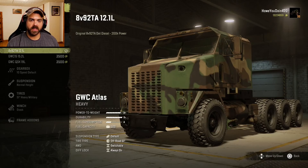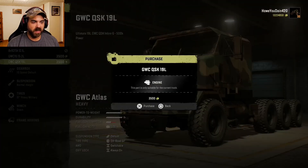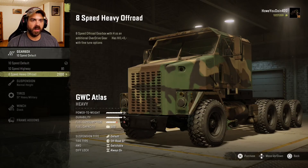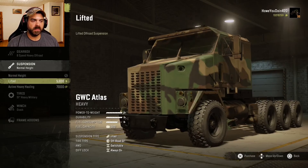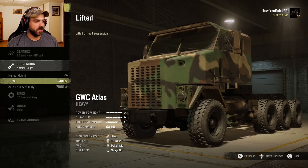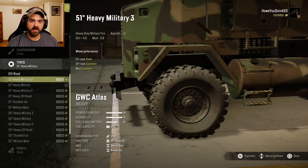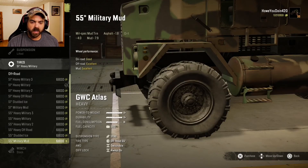For engines we have a 12.1 liter diesel, a 15.2 liter diesel, and a 19 liter diesel — we're going to get as much power as we can. For the gearbox, there's a 10 speed default, 10 speed highway, and 8 speed heavy off-road — let's do that one first. Suspension: normal height, lifted, and active heavy hauling. We'll do lifted for now and probably switch it when we pull a trailer. For tires, there's a nice little selection with stats, and we're going with the 55 inch military mud tires — best off-road traction.